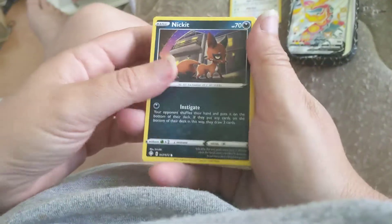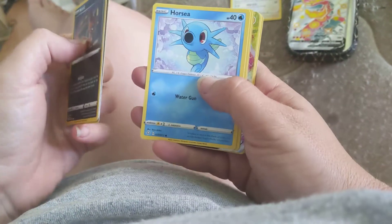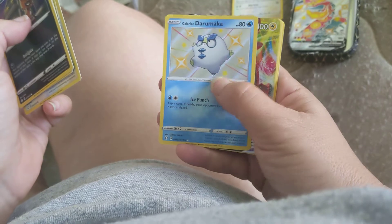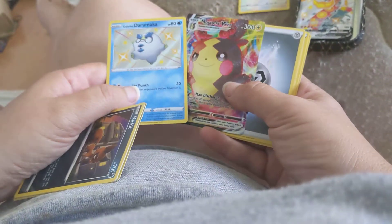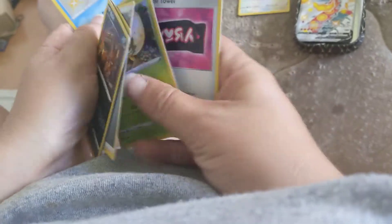Second pack — got Nickit, Shinx, Cacnea, Horsea, Eevee, Galarian Darumaka, Shiny Galarian Darumaka, and Full Art Morpeko V-Max, Steel Energy, Eldegoss, Galarian Slowpoke, and Rusted Shield.